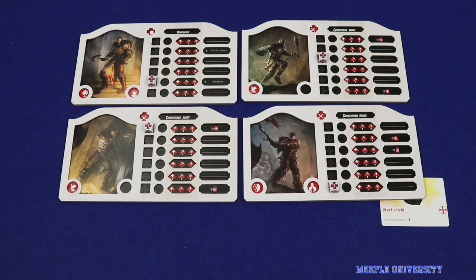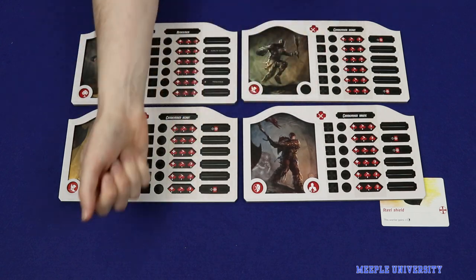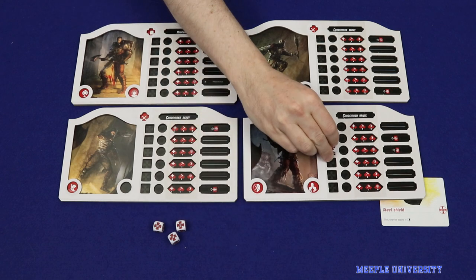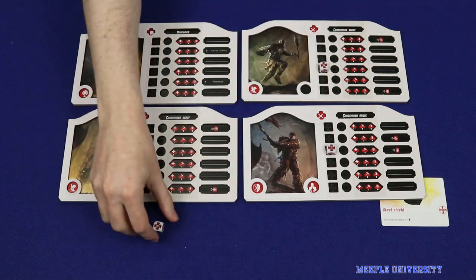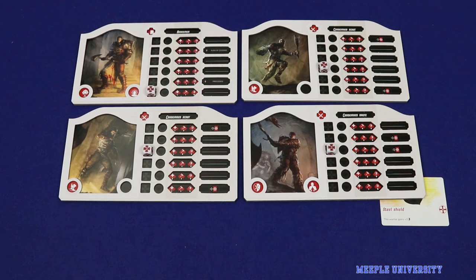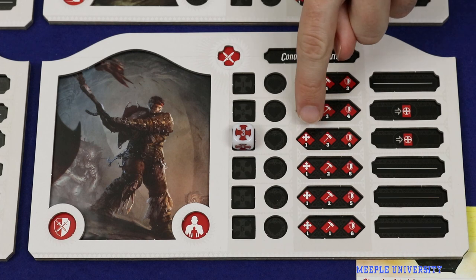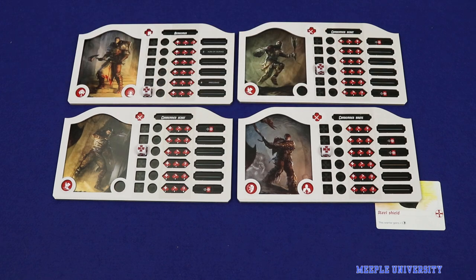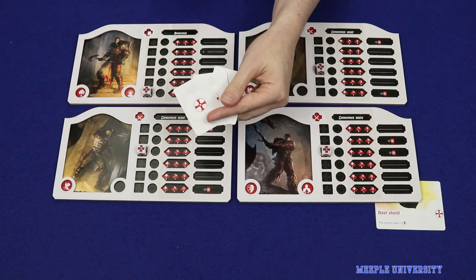To start the human preparation phase, the human player gathers all activation dice — one per character — shakes and rolls them. Each shows a number between one and six. The player then allocates these dice onto each character so that each character has one die placed in the row whose number matches the die. The activated line tells you that character's battle statistics until the next round. For example, in one round the condemned brute might have one movement point, three attack points, and four defense.